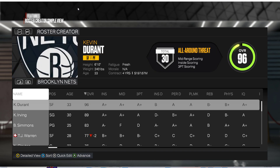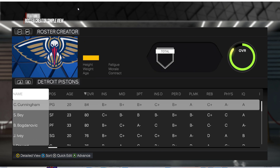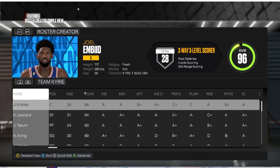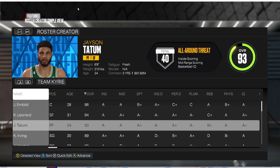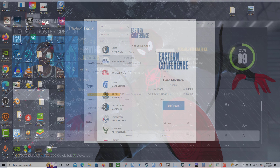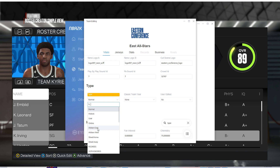Let's change that to normal. Once we change it to normal, let's go back in the game and see if they pop up anywhere. Should pop up after — maybe they'll pop up after all the regular NBA teams. They come up as Team Kyrie, but it's really the Eastern All-Stars — they just show up as Team Kyrie. So that is how you unlock a team.